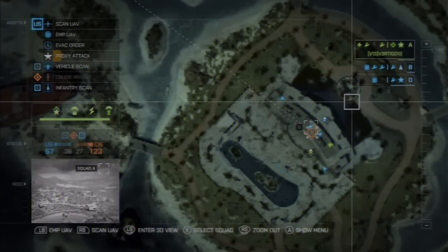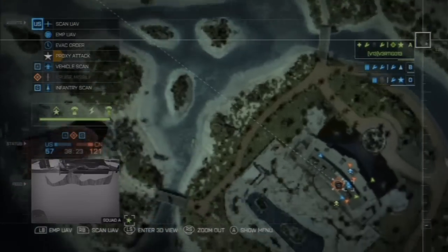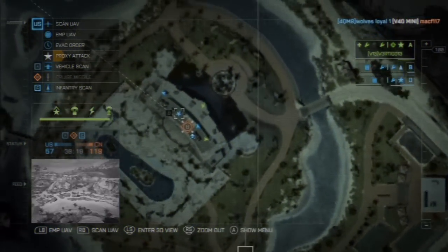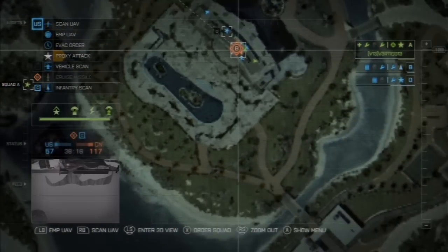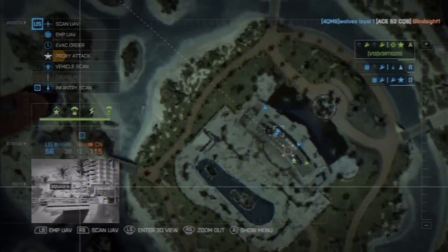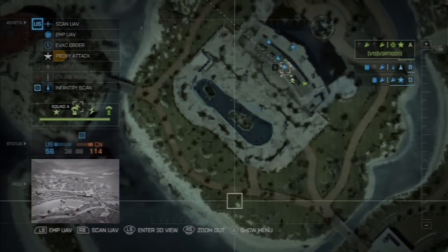This guy right here — this guy, he's asking for a cruise missile in his face. But you can't — what is the point? Does a cruise missile have splash damage that is so massive it's going to completely kill people if I put it on B? Like, if I put it on B, is it going to kill someone down here in this little pool, which I can't even show you? Because it won't let me go.